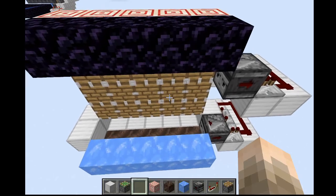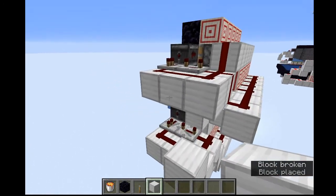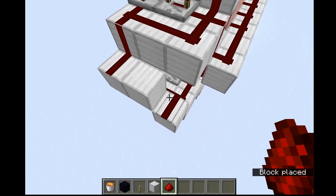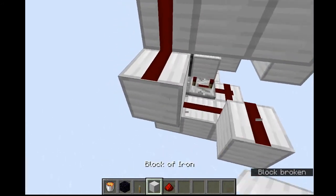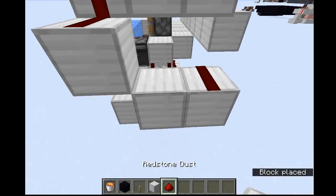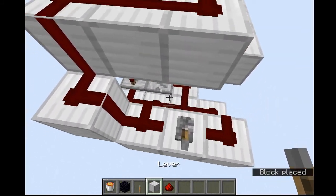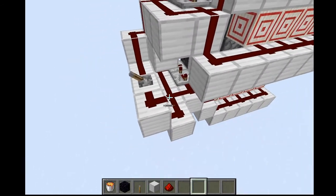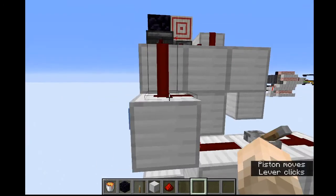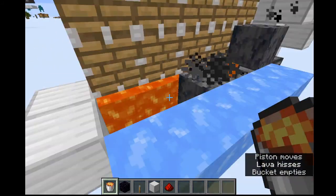I'm going to add a lever here that we can use to turn the machine on and off. To do that, take this, come one up, and then take this and come one down. Run redstone like this. Then just have this come here and this come here, and place a block there so that doesn't connect. Now if you turn this off, the soul sand pulls up and the pistons push out, which keeps any more basalt from generating. Now we'll add lava.